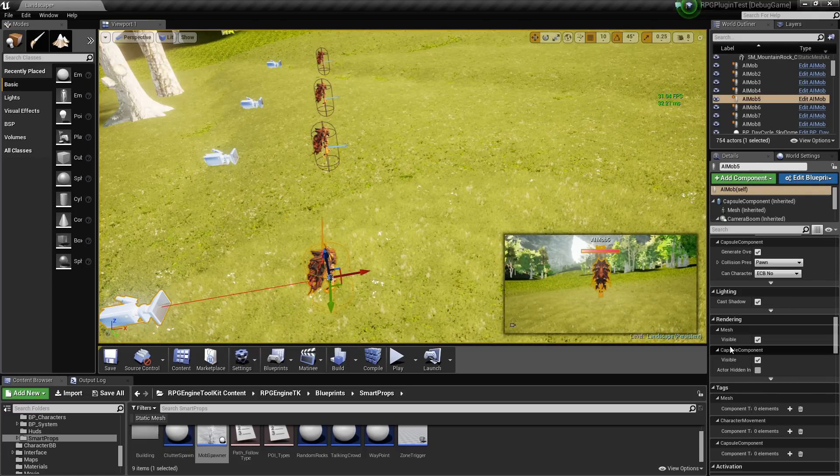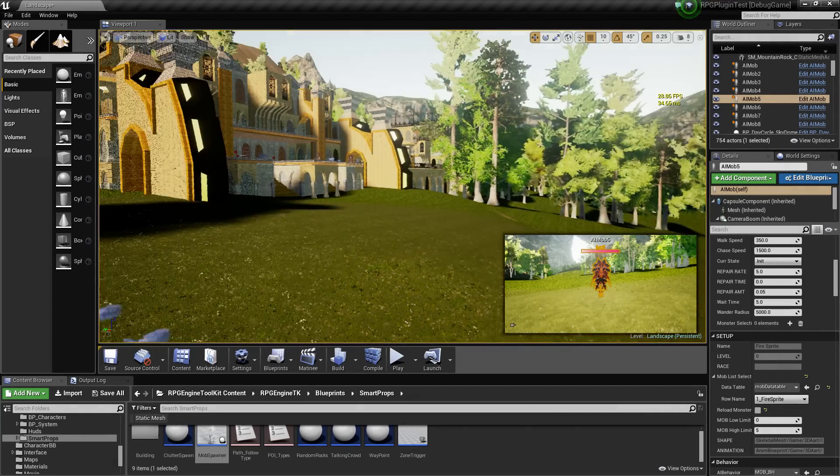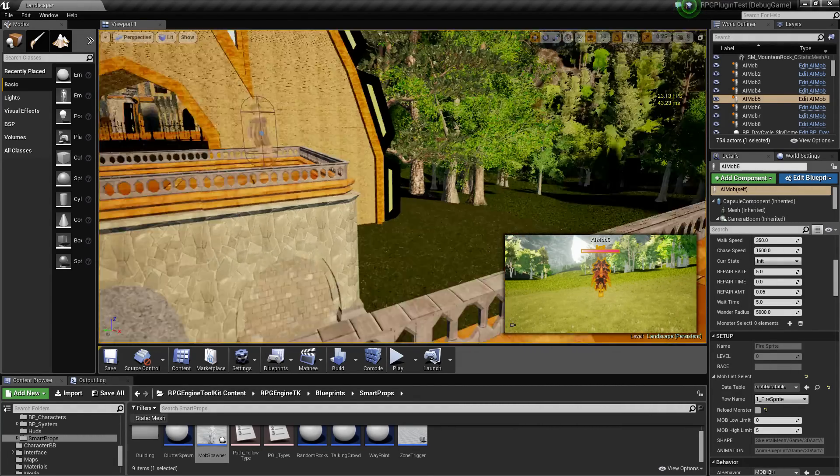For the monsters, I changed it so now you can create a database for all the monsters you've created. You have a high and low filter system to filter your list, and as soon as you select your monster category it'll automatically attach the given monster and animation blueprint type for that monster into the actual object.